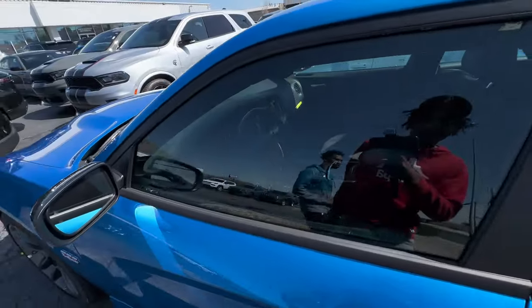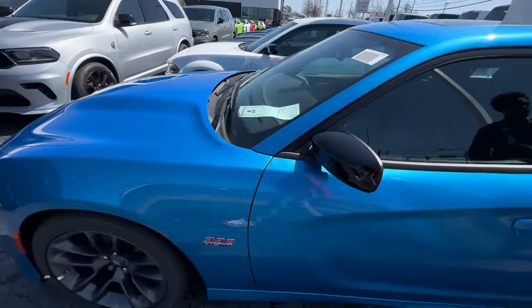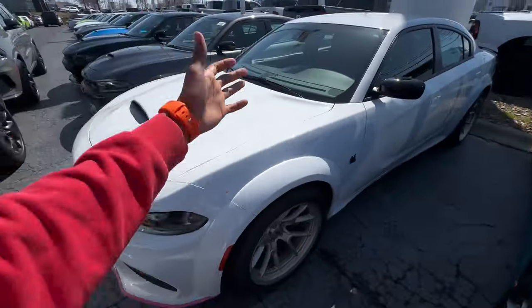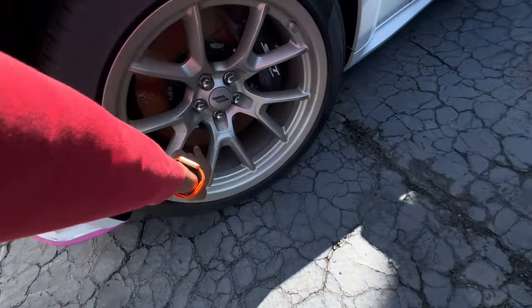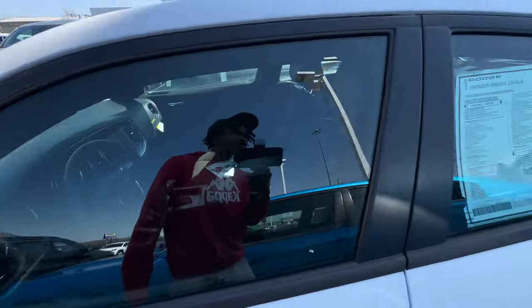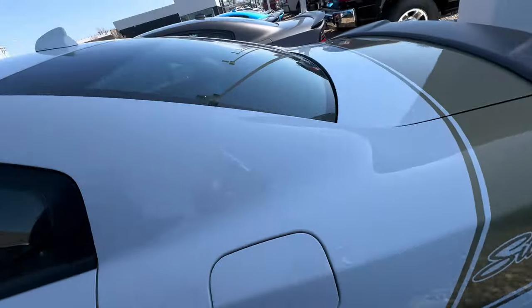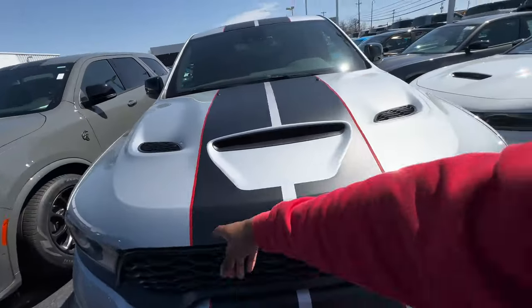I'm gonna show y'all what they got for the time being and then reveal my car at the end. We got a B5 blue Scat right here — I don't want to set off the alarm. We got us a white Swinger with the pink lip on the front. Look at the details on this — cream radar rims on the Charger. Oh my gosh, the wide body kit on the 65!